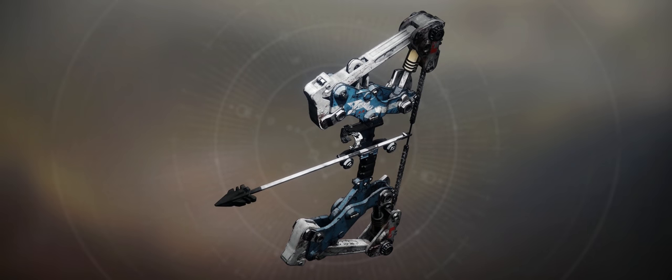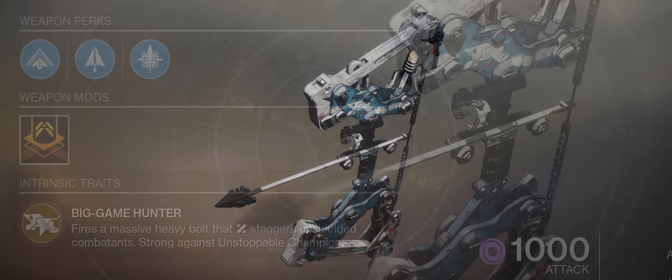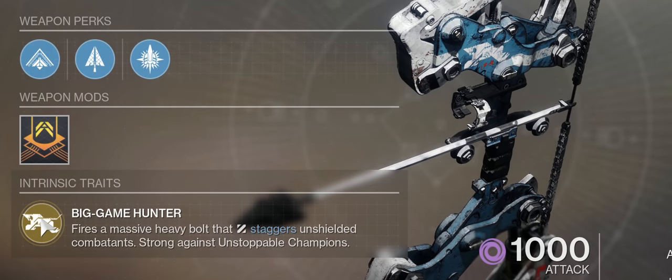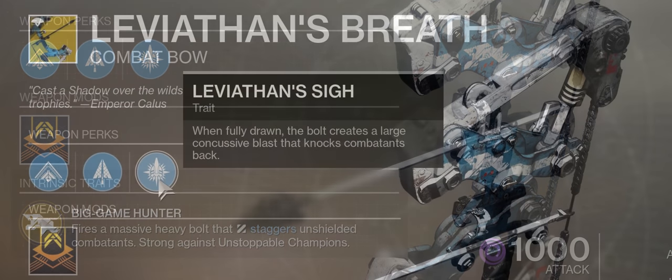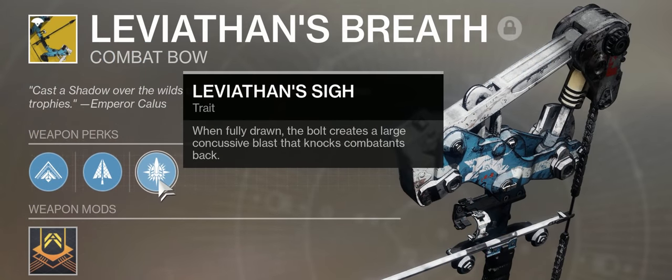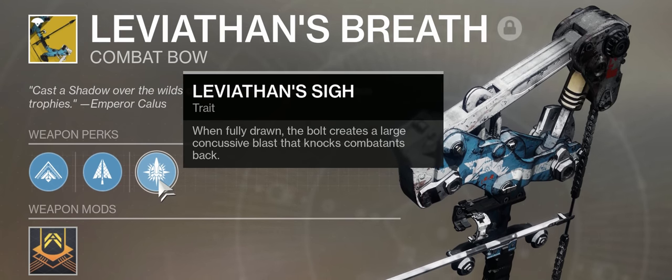Leviathan's Breath is an exotic heavy bow available from a quest off the gunsmith if you own the season pass. The intrinsic perk, Big Game Hunter, allows the weapon to stagger unshielded targets and stun unstoppable champions. The second intrinsic perk, Leviathan Psy, causes the fired bolt to create large concussive blasts that knock back combatants.